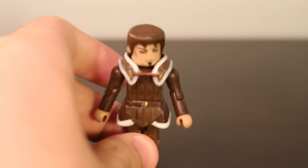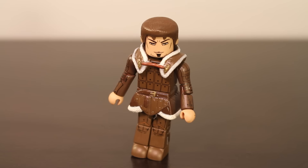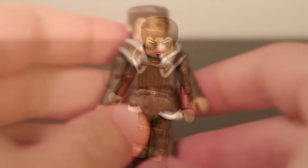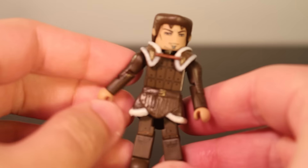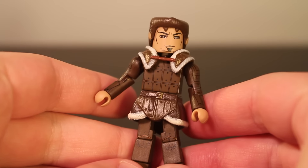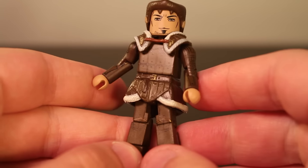First up we have Alistair from Dragon Age. He appeared as a companion in the original Dragon Age, which is the one I played, and I believe he also appears in Dragon Age Inquisition according to the Wikipedia article. Detail-wise, he's got this brown outfit on, and it's pretty nice — you can see some chest detailing of sort of armor.